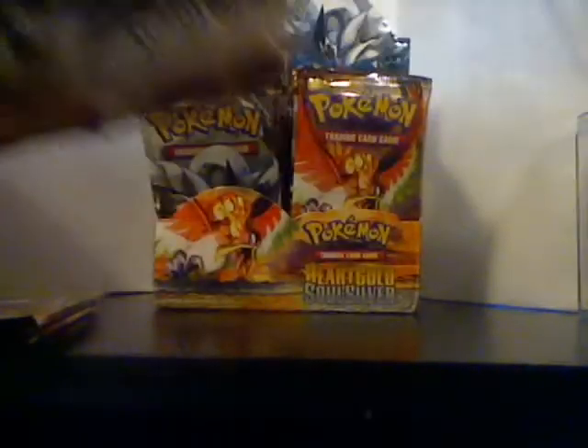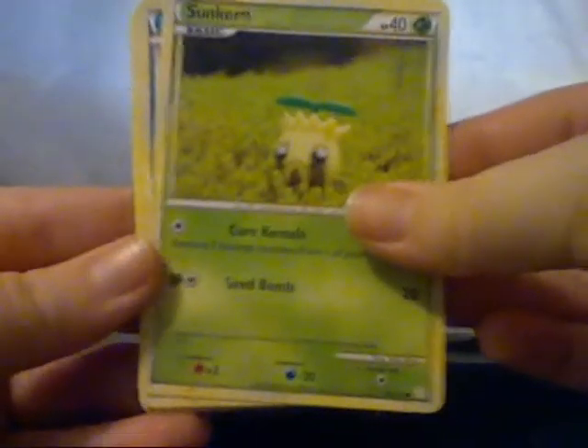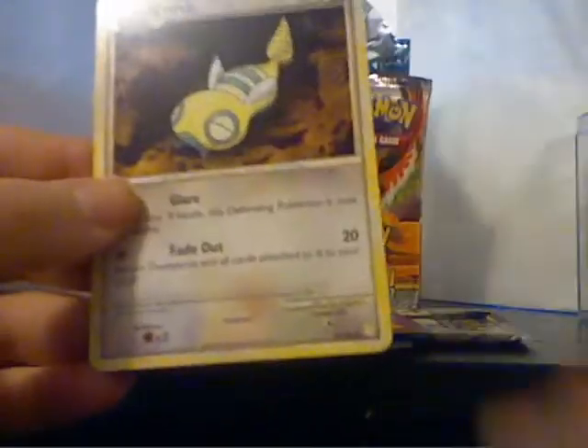Next pack with Lugia on the front — that's really nice. These packs are still cold from staying outside. Okay, we've got a Sandshrew, Sunkern, Magikarp, Mareep, Slowpoke, Miltank, Pokeball — that's cool — and a Dunsparce. My reverse is an Arcanine for the rare slot, and my rare is a Furret.